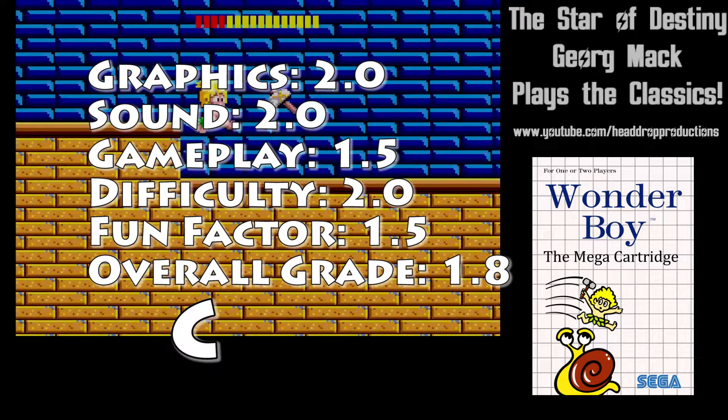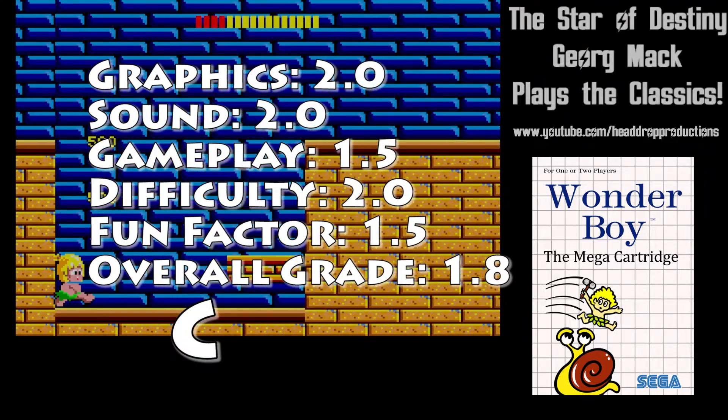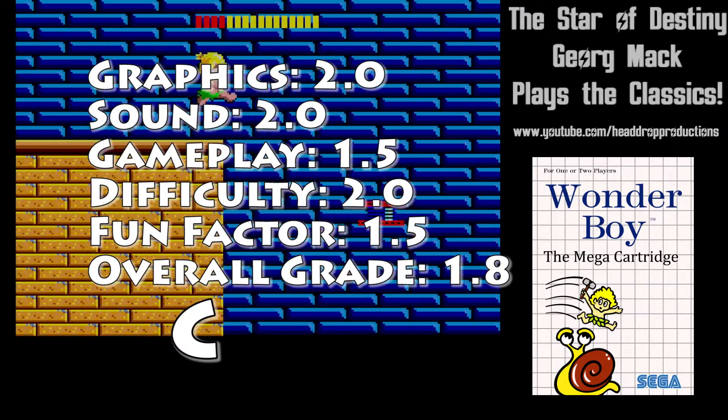Overall, Wonder Boy on Sega Master System gets a 1.8 and earns a C. We'll see if Hudson does better with Adventure Island, which is the NES port of this game.